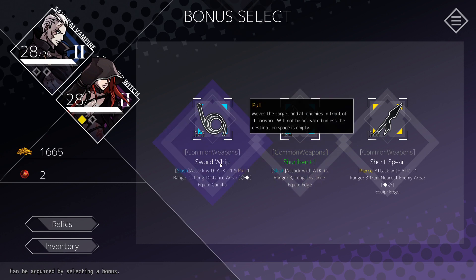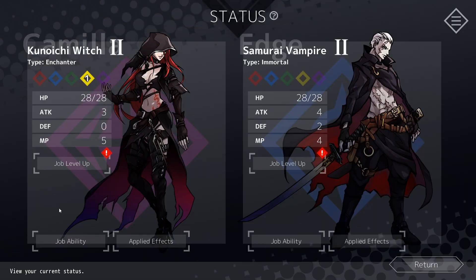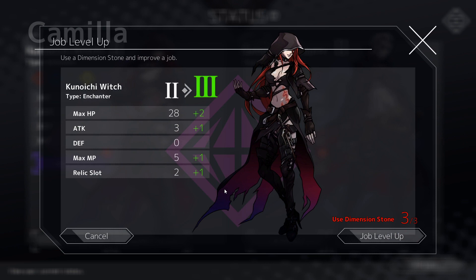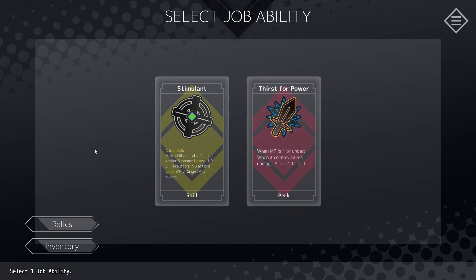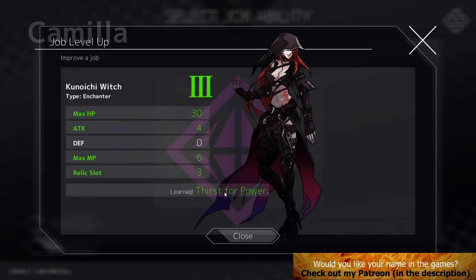The girl has good abilities with the whip — I think she gets passive bonuses for using a whip. The whip is attack plus one plus pull, which grabs the enemy and moves them towards me. Short Spear is attack plus one for two enemies. When attacking with the whip, you recover one mana point to self. We're going to level her up, increase her attack. We'll use three dimension stones for that. She could get attack point plus one when an enemy takes damage and mana point is one or under. Alternatively we could grab a skill: make skills reusable one action early and target loses one HP. We'll grab Thirst for Power — I like it a lot.